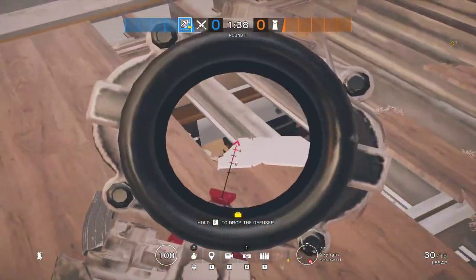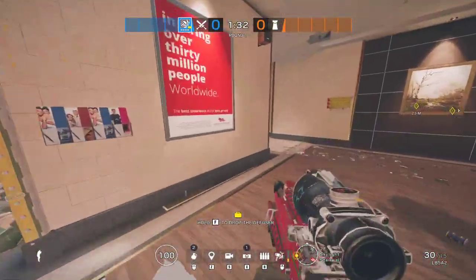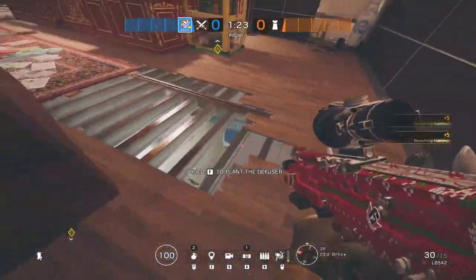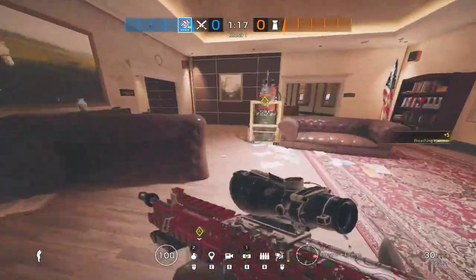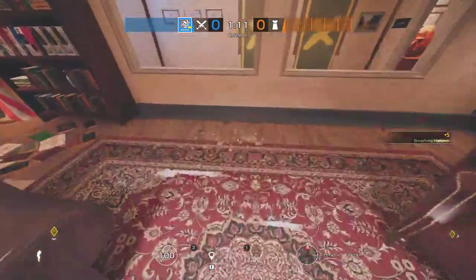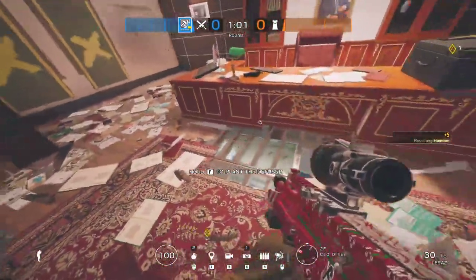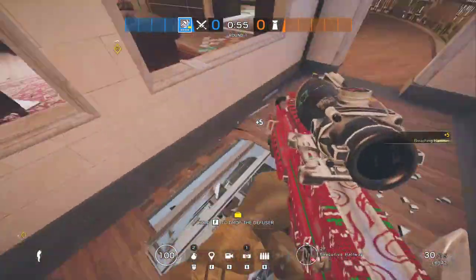They'll hide back here generally in cafeteria specifically — you can get a nice angle there. One site you do see attacked often is archives. So you're going to go above, put one here to cut off those rotates, cut that off, get one here, make sure no one's playing safe, go over here, put out the default area, go back door. And then finally you want to go over here, get that, and quad — generally I put one here, especially on that door.